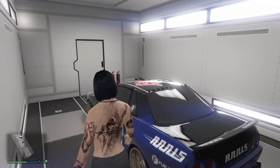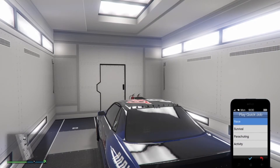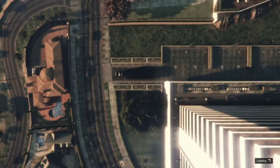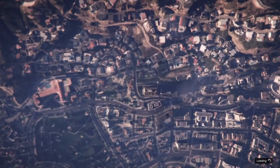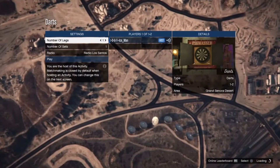Go inside and get into the Retro. Once you're in the Retro and it has started up, go to Quick Jobs, Activities, and click on Darts. When it says 'are you sure,' tap R2, and about a second after the screen turns black go ahead and hit X, or A on Xbox. It should throw you up in the air and into the job.